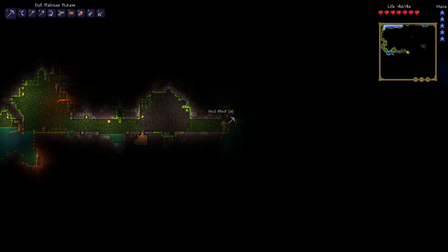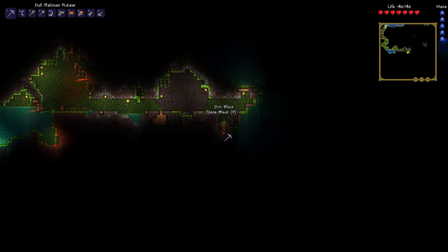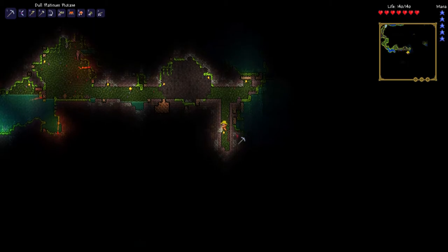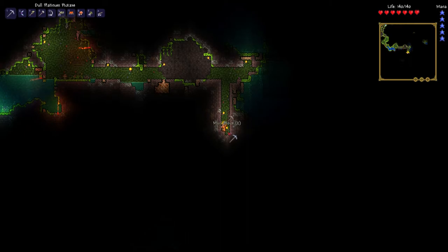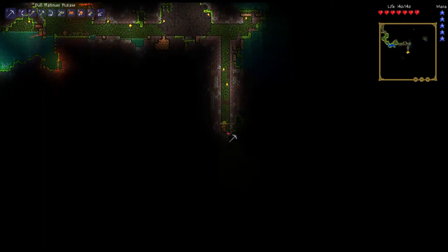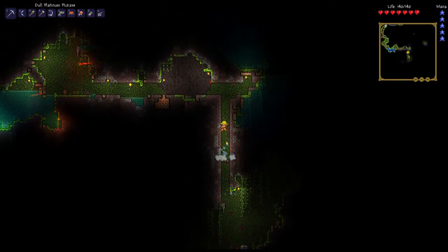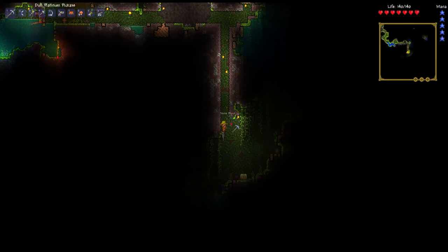Seems to be water here, that's not good. With these climbing claws, say you're falling down a very long mining shaft like this and then you just smack your climbing claws into the wall. So I'm falling and I can just brake and slowly fall the last part. That's very nice.